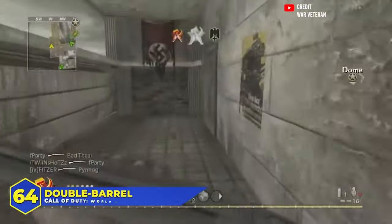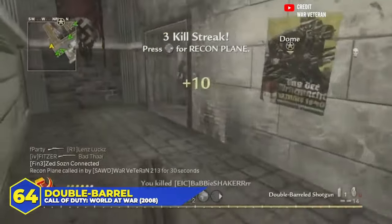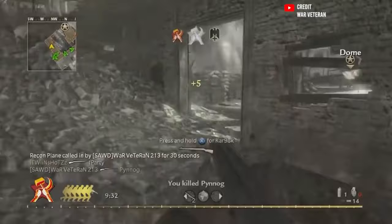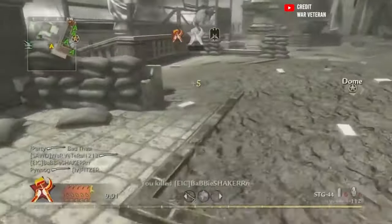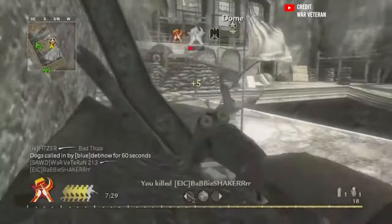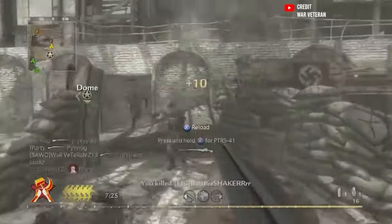At number 64, the World at War double-barreled shotgun, coming in close second behind the trench gun. It was better in some regards but worse in others. The double barrel was more consistent with one-shot kills than the trench gun, but it only held two shells at a time and the range was abysmal. You were only getting one-shot kills at point-blank range and constantly reloading. I love a good double-barrel shotgun, but it just can't keep up.